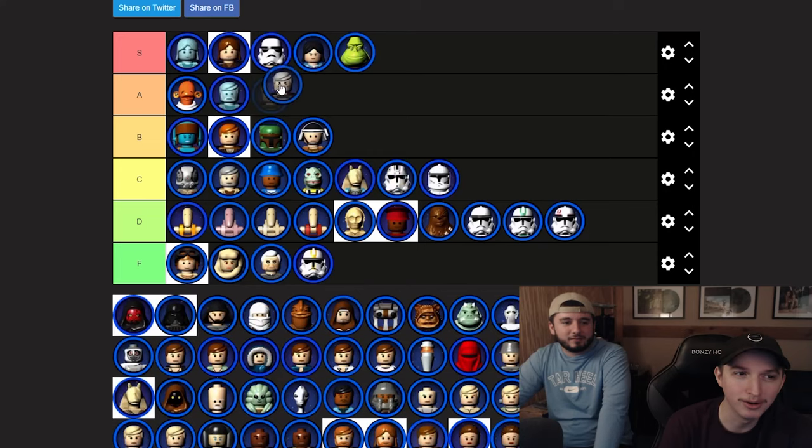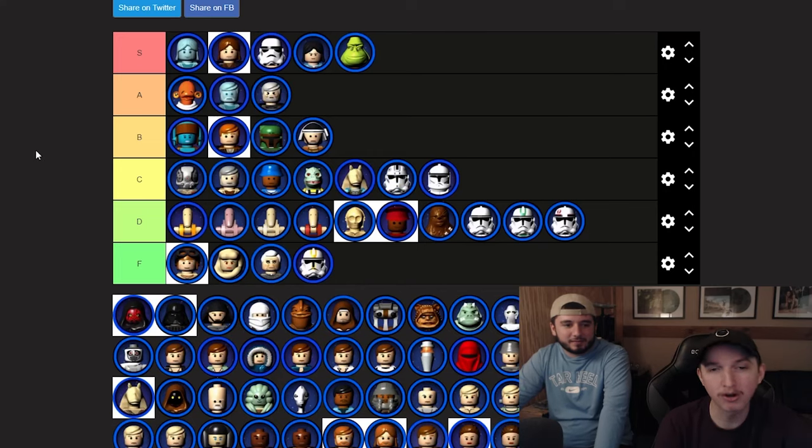Count Dooku — we're at the top of the echelon here. He's got major aura, S or A. We'll go A. Darth Maul — I think Dooku has more aura than Darth Maul. Hooded Darth Maul is cool though.